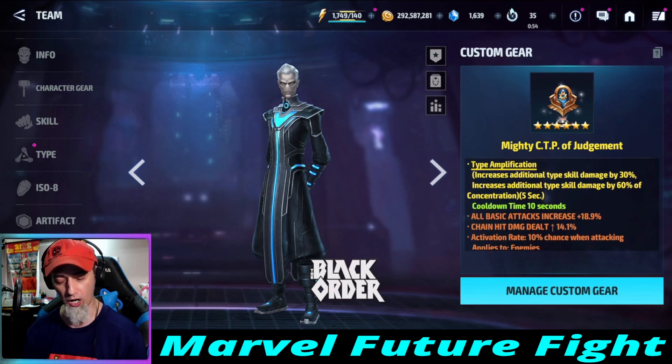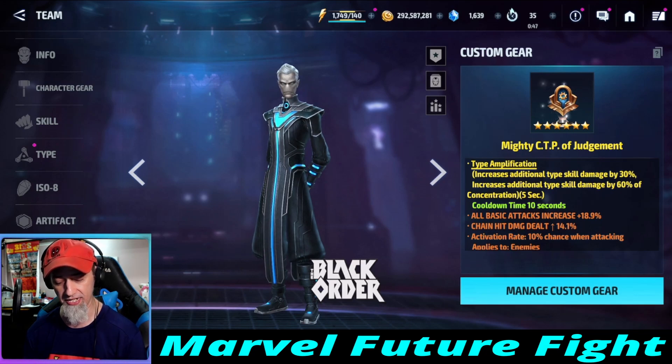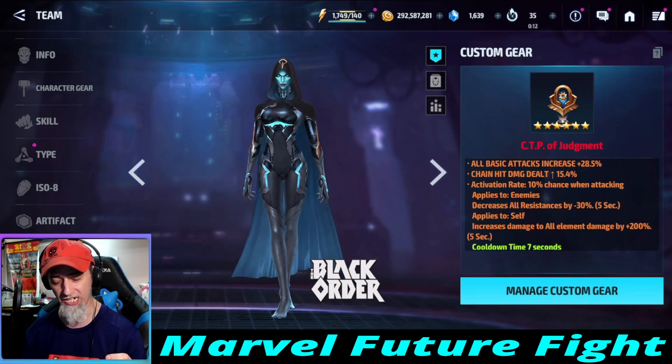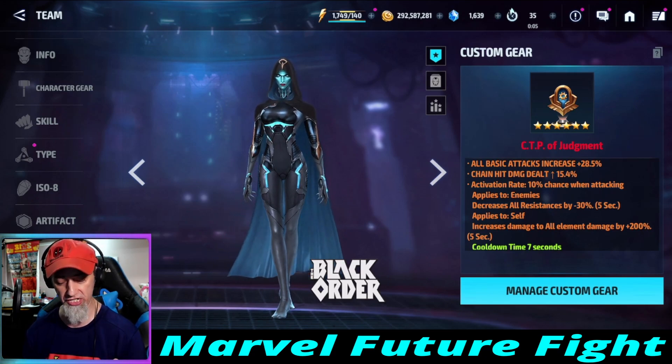It does have a 200% damage proc. The way it was explained to me — and the devs evidently confirmed this, shout out to Tom from the last couple videos — is that the proc increases the elements of the said elemental character. So in Ebony's case it increases his mind damage, in Super Giant's case it increases her mind damage, in Human Torch's case it increases his fire damage, and so on. This CTP of Judgment has all basic attack increased by 18.9% and chain hit damage at 14.1%, with the damage proc. Super Giant's actually has 28% all attack and chain hit by 15%, so the chain hit is almost identical but the all attack proc is different — 10% more all attack on the regular CTP versus the Mighty one.